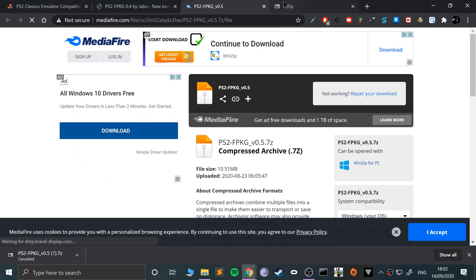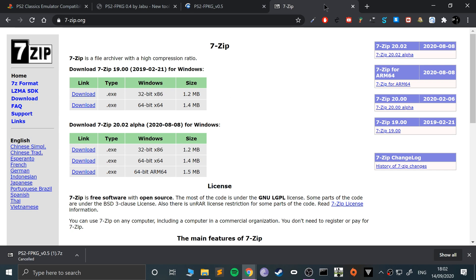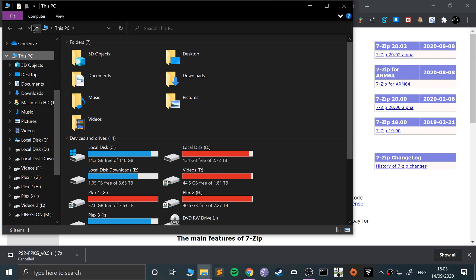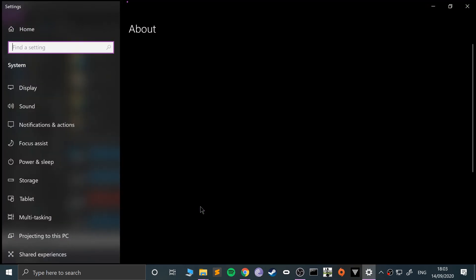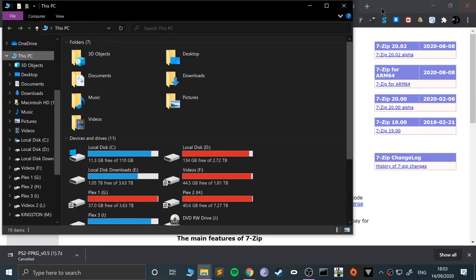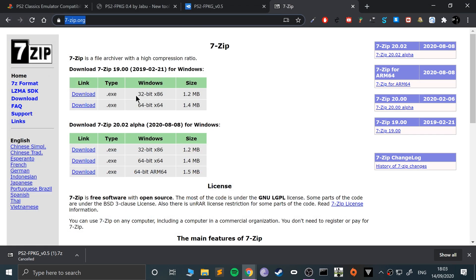You also need 7-Zip, so download it — google '7-Zip' or I'll provide a link in the description. You want one of two versions. Go to your computer's System Properties: if it's a 64-bit operating system you want the 64-bit version, though 32-bit also works; if it says 32-bit you can only use 32-bit. I want to use the 64-bit one, so click that. Again I already have it so I'm going to cancel — now we're all good to go.